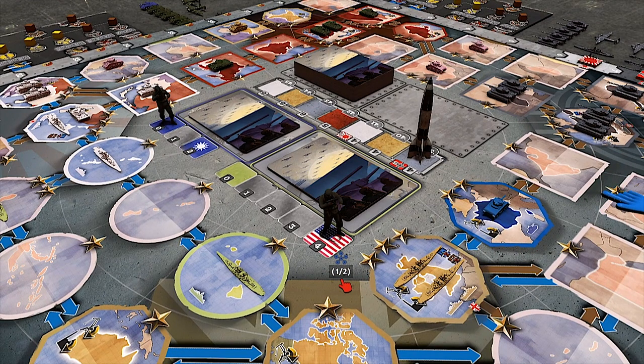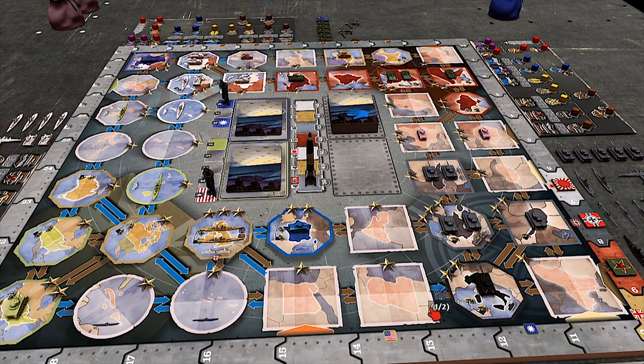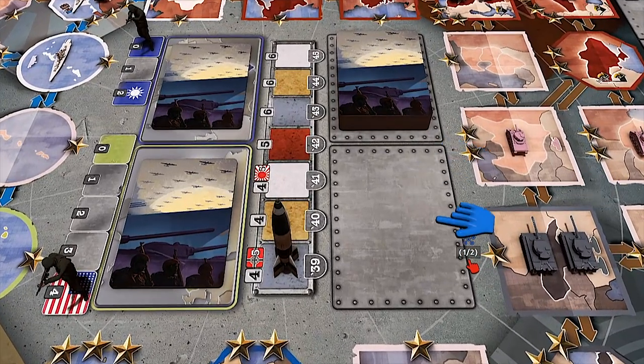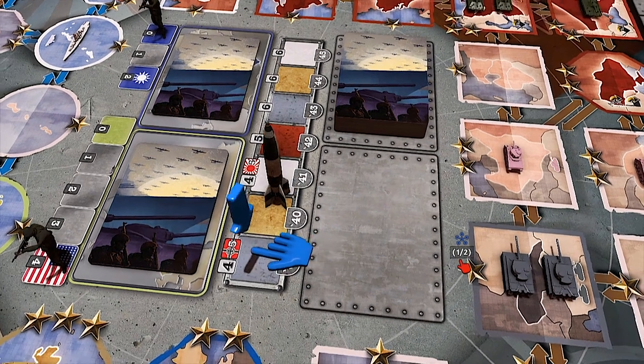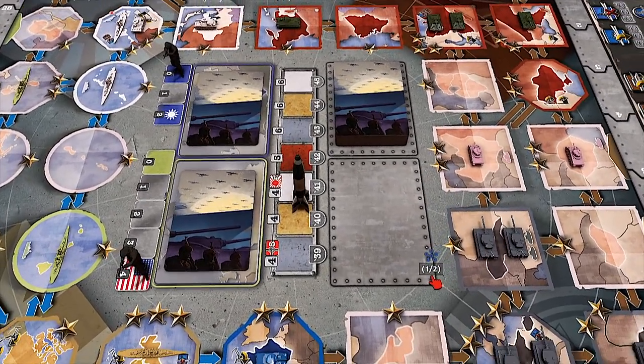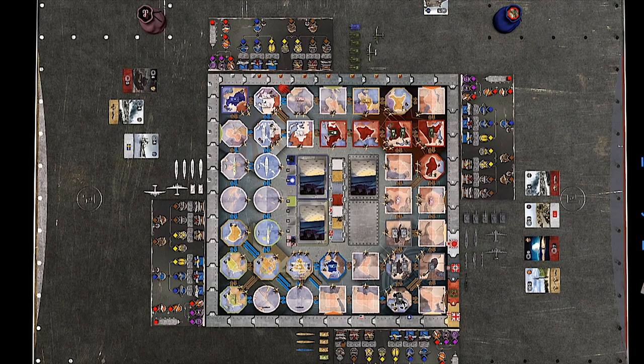Let's play through the first round to see how this works. Do you want two player or four player? Let's do four player. One cool feature: here on 1939 you have little numbers — four and five marked by the German flag — showing how many cards you draw at the beginning of that year. So everyone draws four cards and the German player draws five. The German player in the first year of the war will have the last move.